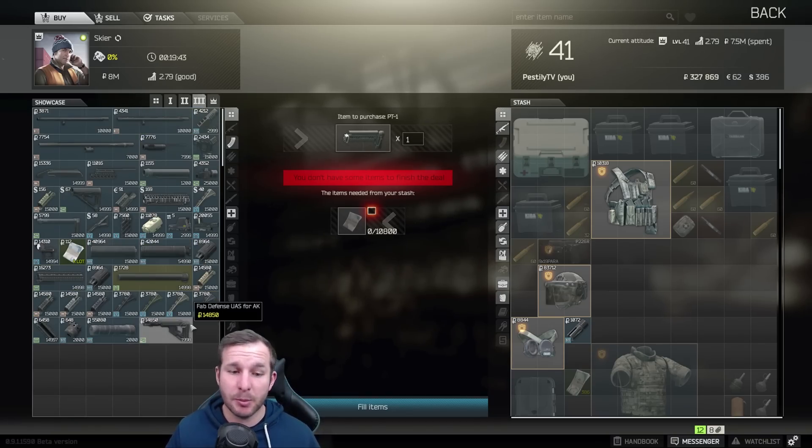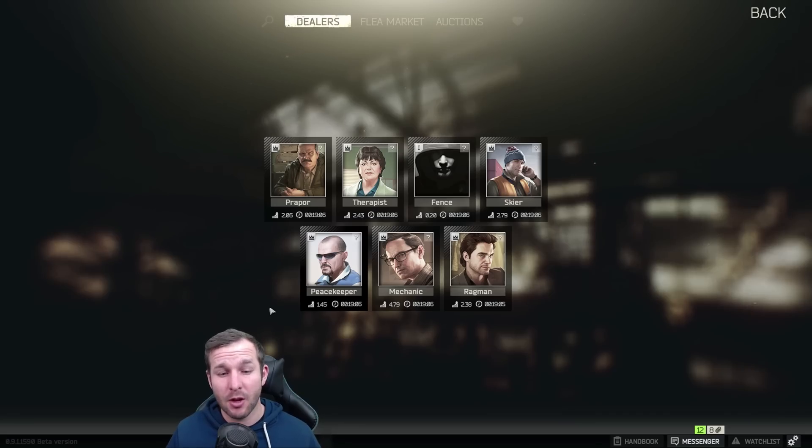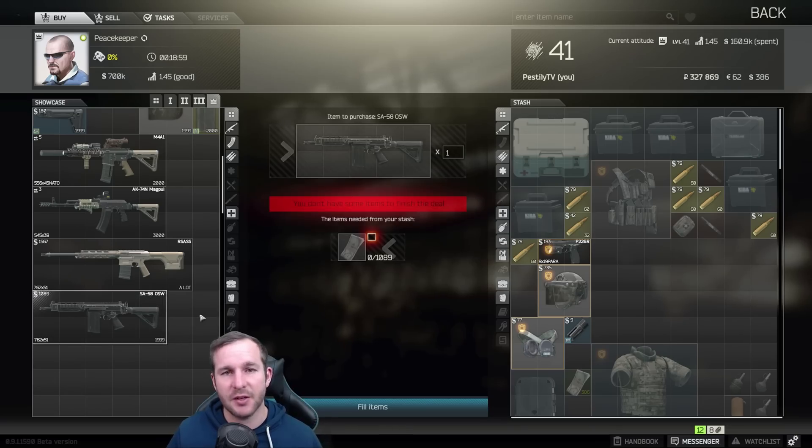Moving on to Skier 3, there's the FAB Defence UAS for the AK being a new stock. However with Skier 4 there are no real new items added to the game. Next we have Peacekeeper — from Peacekeeper 4, everyone's always excited about new guns, and there you have it: the SA-58.